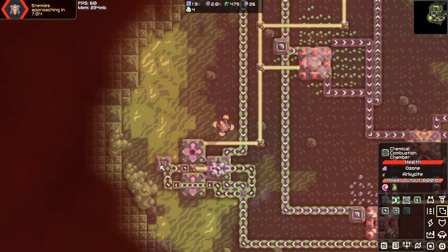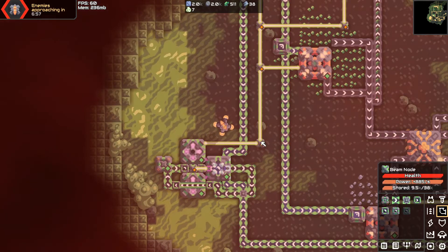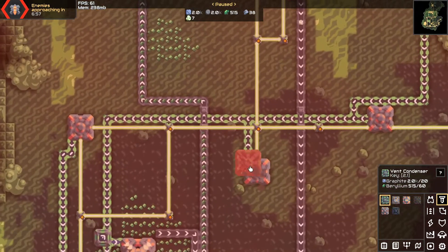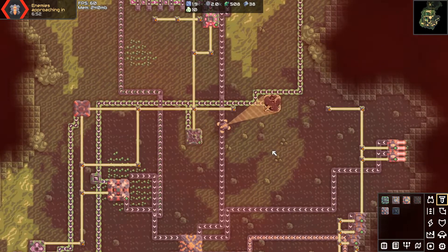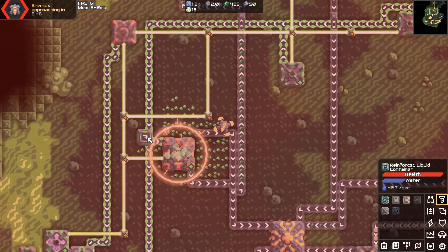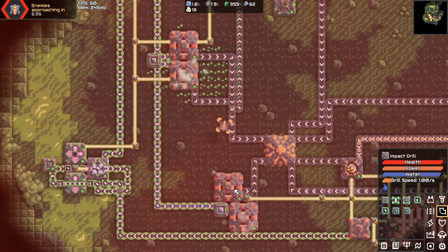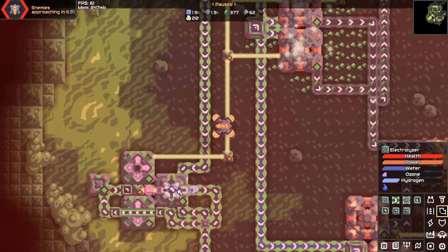The hydrogen is making the archacite, which is then being used and making my power extremely in the positive, which is fantastic. Now I can turn both of these guys into vent condensers instead of what they currently are. That will give me an astronomically large amount of water, which allows us to make more impact drills — which already used all of my power.